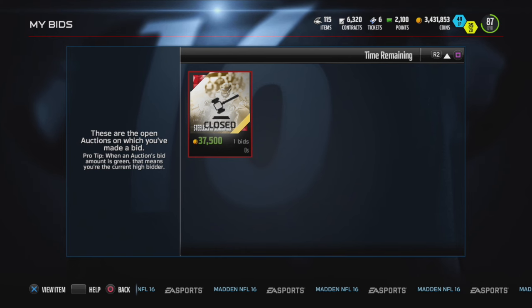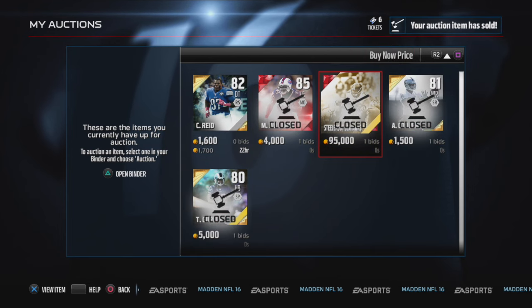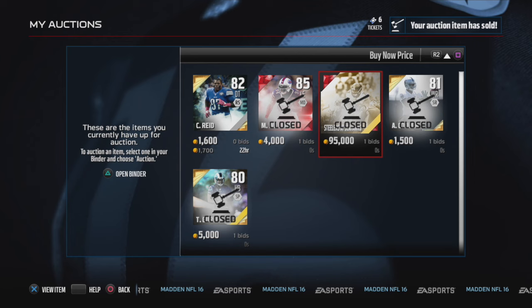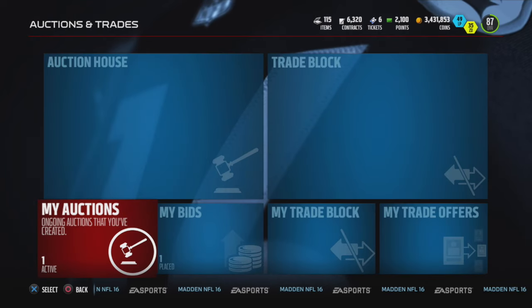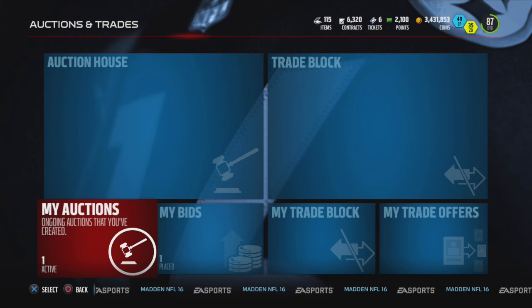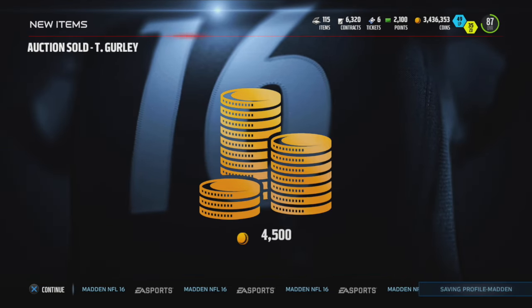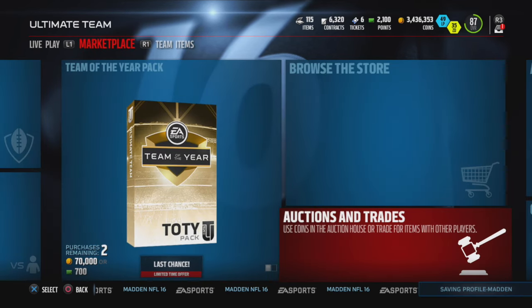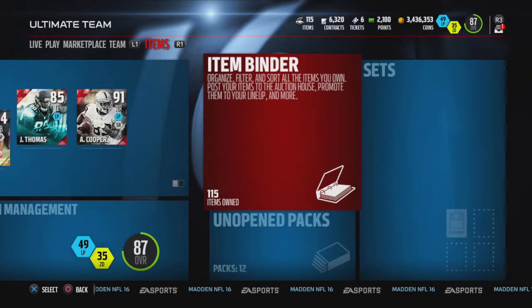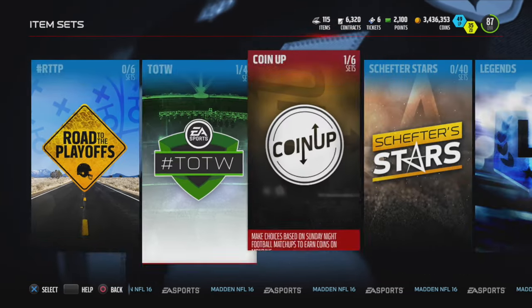I got this card for 37,500 and ended up selling it for 95k — I think it was a Tiger card I just sold. That's a difference of almost 60k, so I probably got around 50k profit out of that. You want to earn that for free without buying any packs. You just need 37k coins to start and look for snipes on the block.